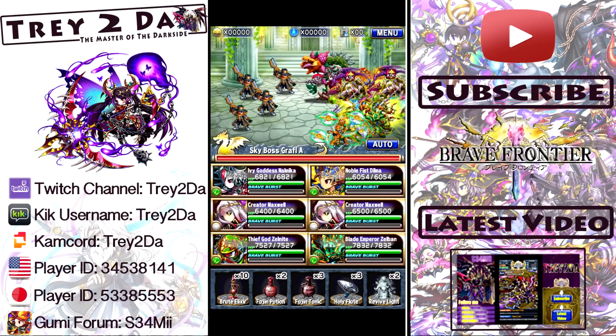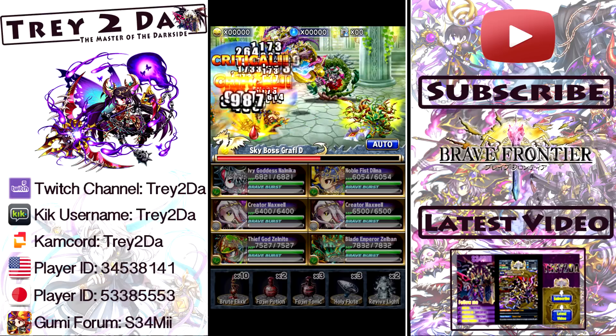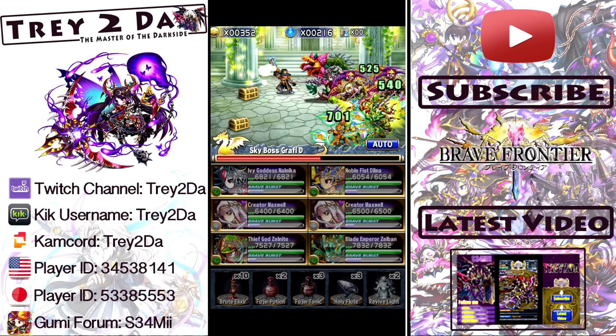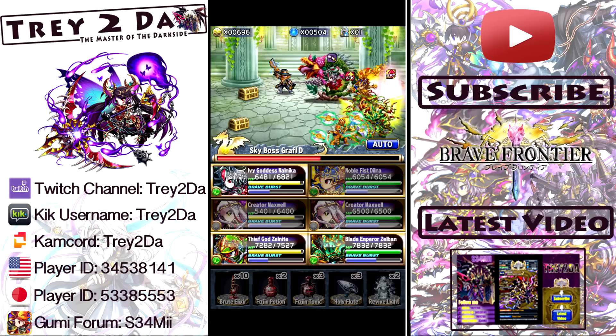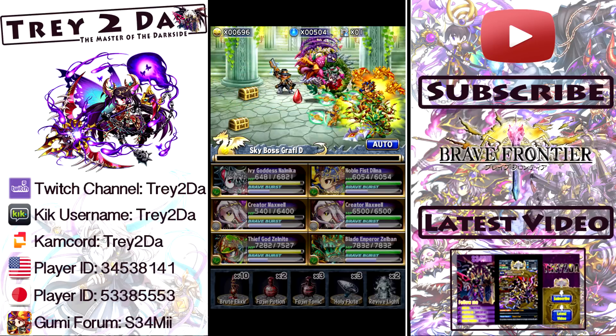Same rules apply guys — just come in, stomp them out, be done with it. Same rules apply as with the other dungeons, as far as being able to capture the boss unit, capture thunder crystals, burst frogs, and I think they have whites in here to capture as well. That's about it.